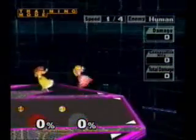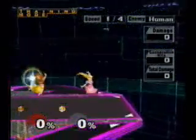These animations that they are doing are different for each air attack. What float-canceling does is it replaces those animations with your regular landing animation, meaning you can attack a lot faster.